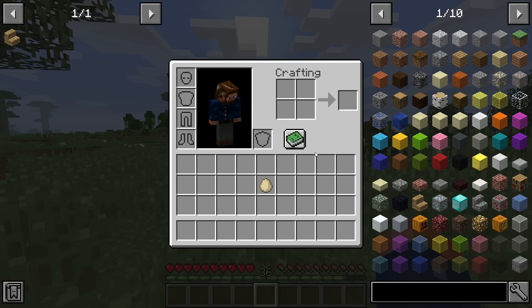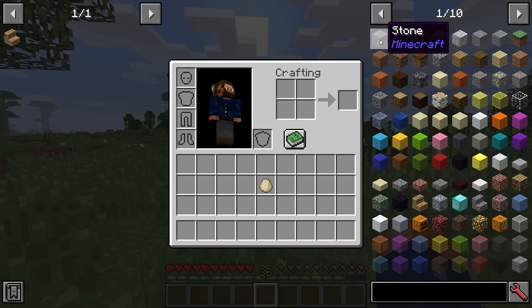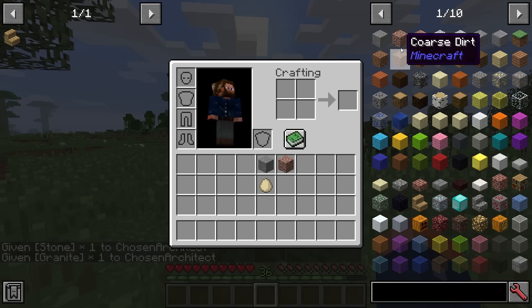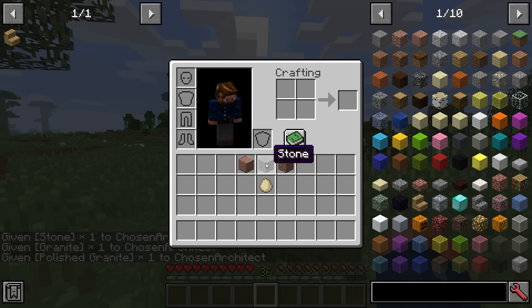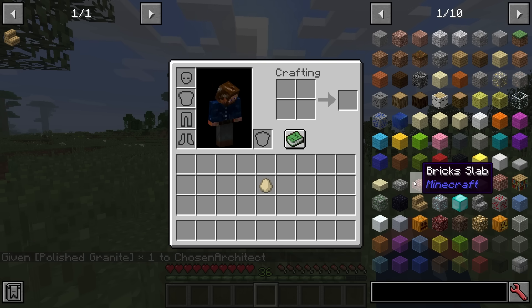Another useful thing: if you are in creative mode or cheat mode, you can hold Ctrl and left-click on JEI to enter cheat mode. In cheat mode, you can pull a single item out by left-clicking. You can also drag items back over here and click to delete them.